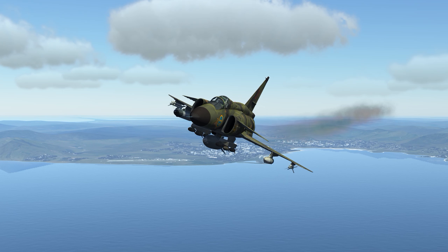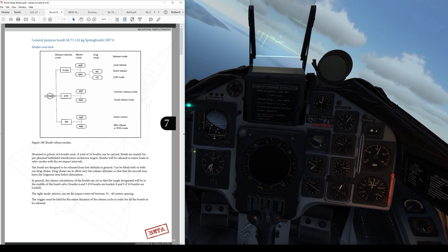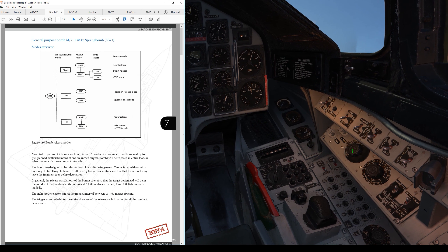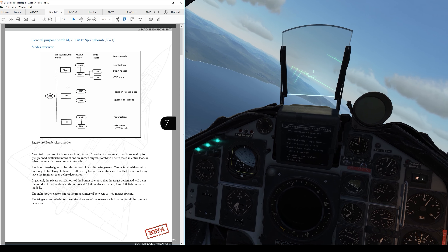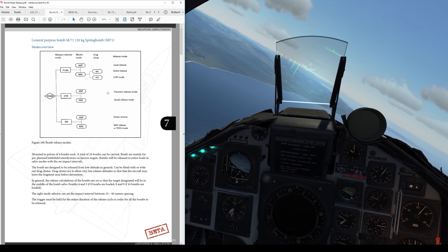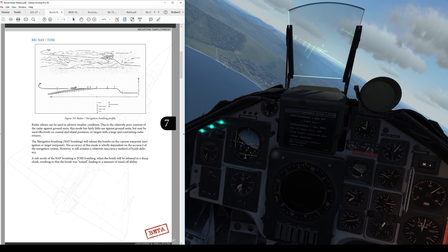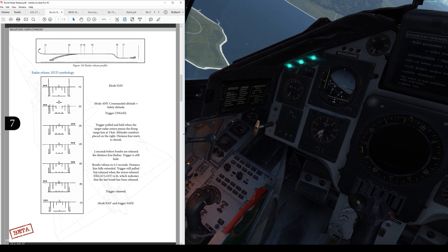Next up we have a radar release. This is one of two sub-modes that is going to either use the radar to get bombs on target or bomb directly on a nav point. It all depends on the position of the main weapon selection dial and the master mode dial — that's the case in all of these different sub-modes. It's just a variation on those two dials. The profile is going to be your standard run-in, pop-up, and release type deal. I'm going to start in master mode NAV.